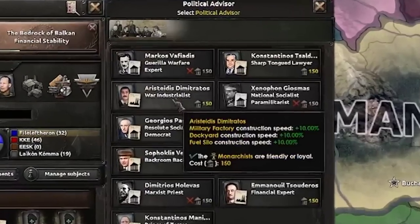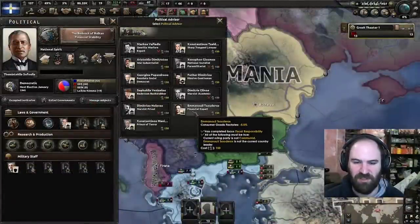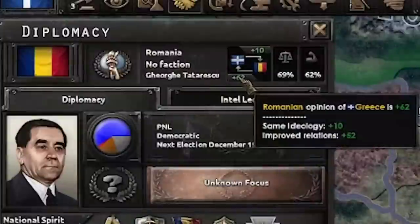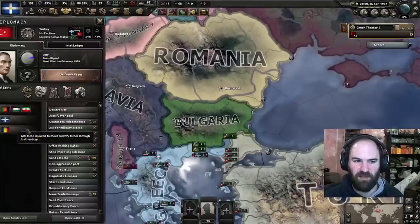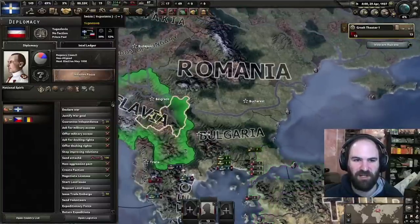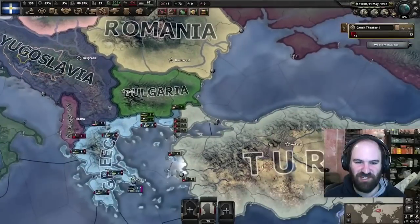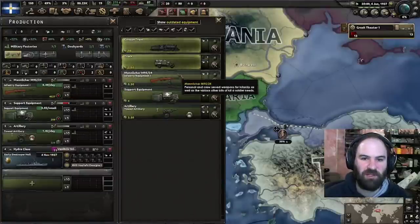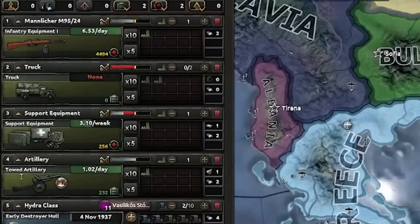Pretty soon we're going to want to grab the war industrialists and, if we can, the financial expert. Unfortunately we will lose this guy eventually, but if we can grab the financial expert soon, we'd have good time to utilize him. Our opinions are already looking pretty good — if you get 80 or so, that's probably good enough on these nations; you can cut it off to save PP. We're all about efficiency here. So I've got our most basic production going, and I need to start producing some trucks.